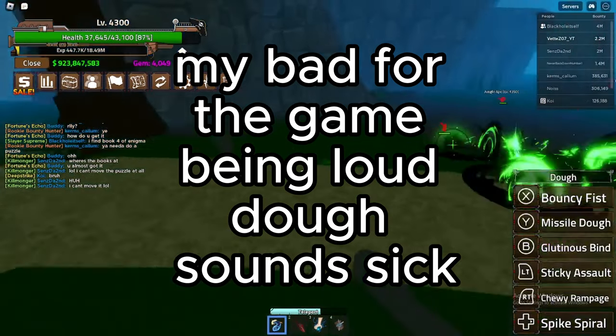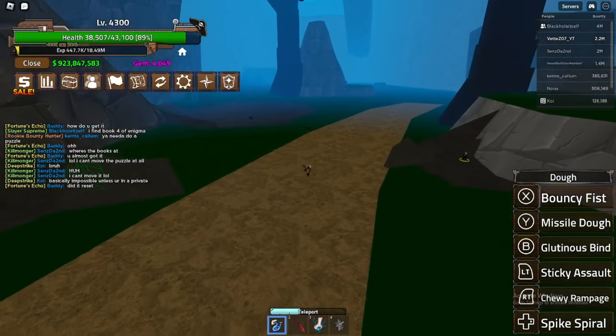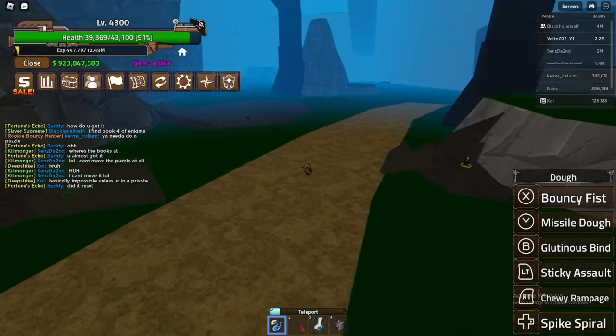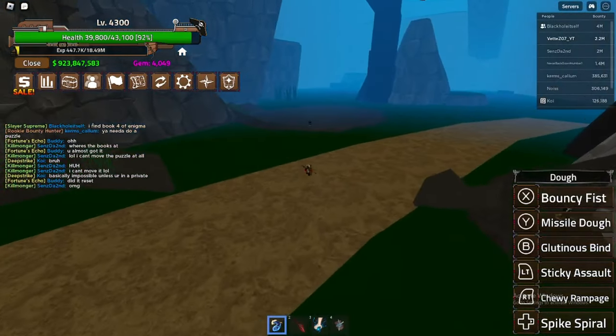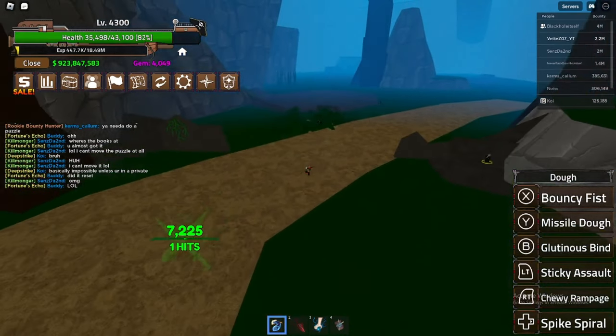Alright, so first ability: Bouncy Fist. You need a target for this basically. What it does is it throws them up in the air and then makes them land right in front of you. He respawns over there, but I'll do that one more time — back in front of me for a good combo.